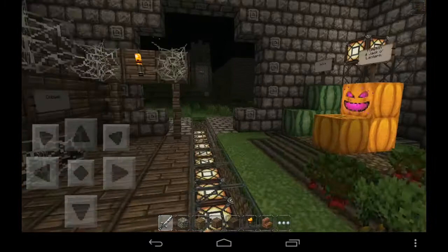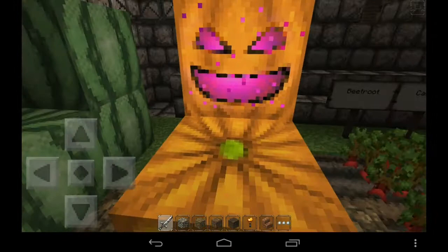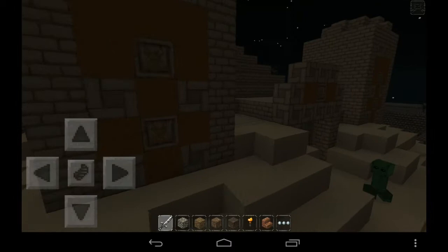Now we have a different face on the pumpkin — it has some particles. Hope you like it. Well, that's it guys. These are some of the changes, not all. You can also see here the chiseled sandstone again.